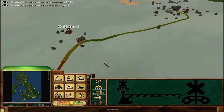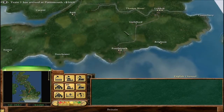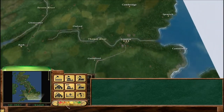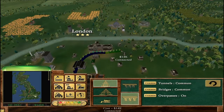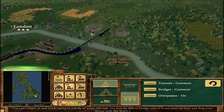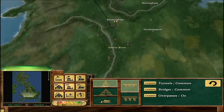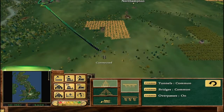Now we have two trains running between Portsmouth and Guildford — one going Portsmouth to Guildford, one going Portsmouth to London. Our next thing is to build a stone bridge out of London, connect over to Birmingham, and then do London to Birmingham.